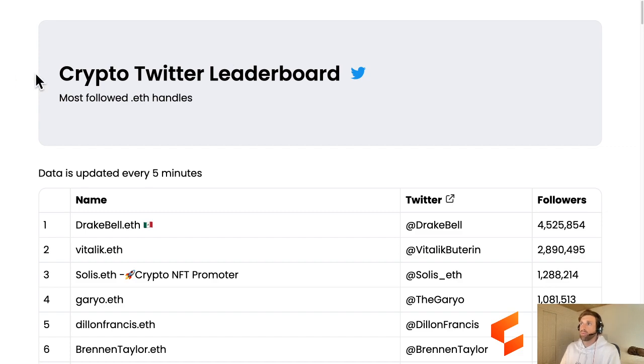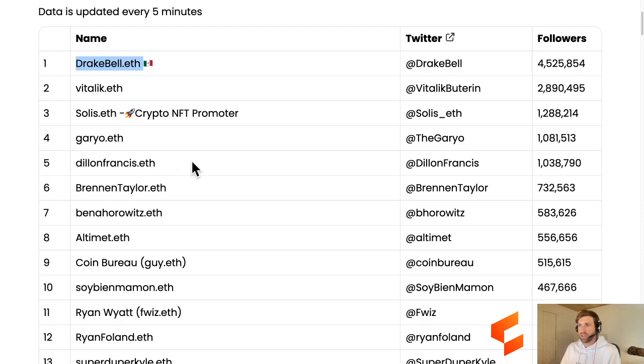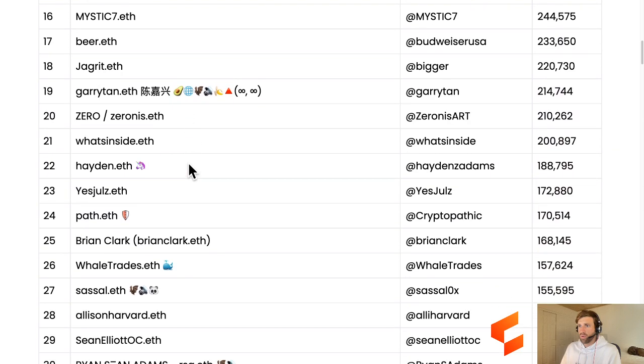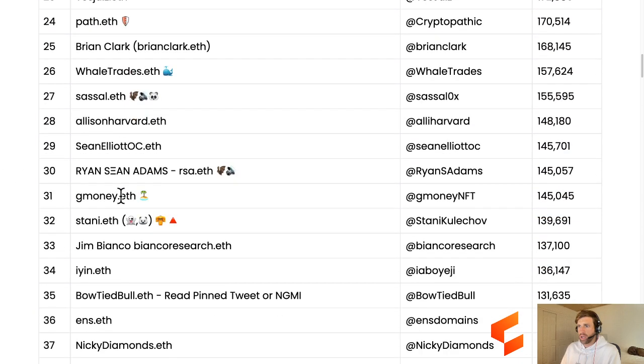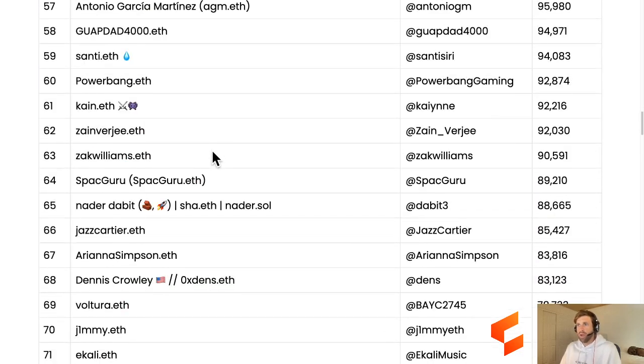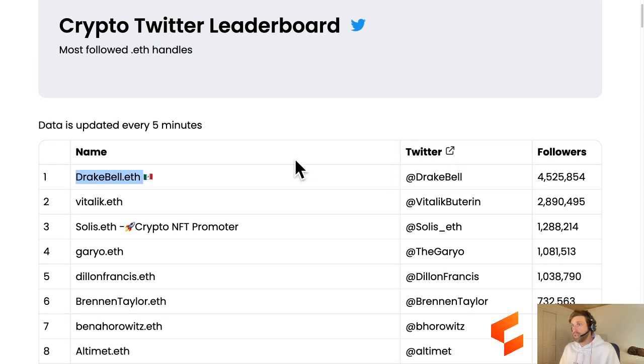Here is the leaderboard - the Crypto Twitter Leaderboard. Drake Bell, the actor - what a sneaky, secret little Twitter lover. I'd love to see his NFT collection. Also Dylan Francis, Vitalik, Hayden Adams, Whale Trades, some of the Bankless Boys, Stanny, Chainlink God. Pretty good little list of ENS names if you're looking for a few more Twitter followers that are crypto natives. Drake Bell, that sneaky actor.